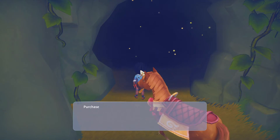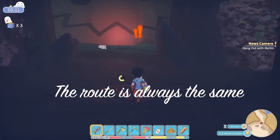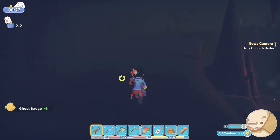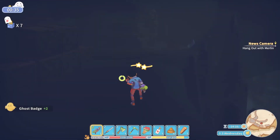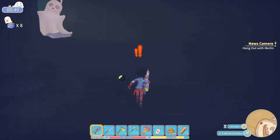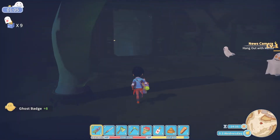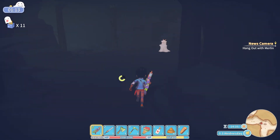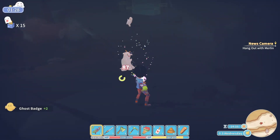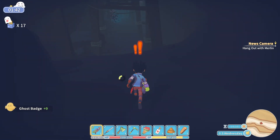You can also play the haunted cave minigame beforehand to collect more ghost badges. You can only hit the ghosts with the gun. Completing the game in less than 5 minutes will give you 35 to 40 badges. Shoot as many ghosts as you can to collect 1 to 5 ghost badges each. If you complete the game in more than 5 minutes, you'll only be rewarded 1 badge.